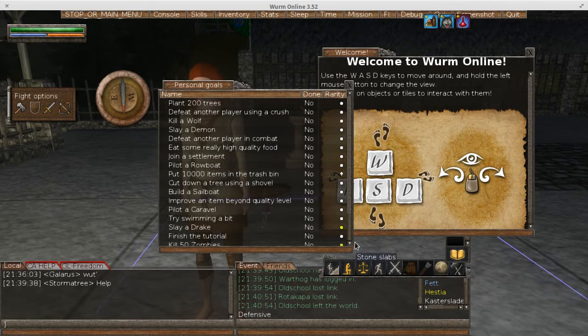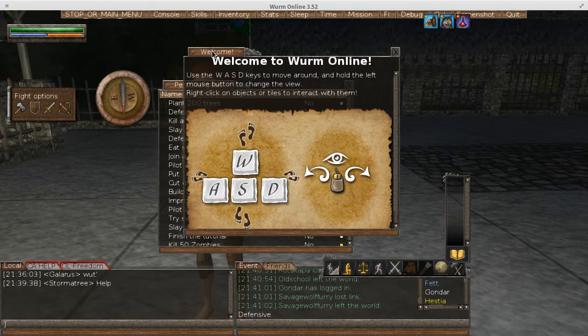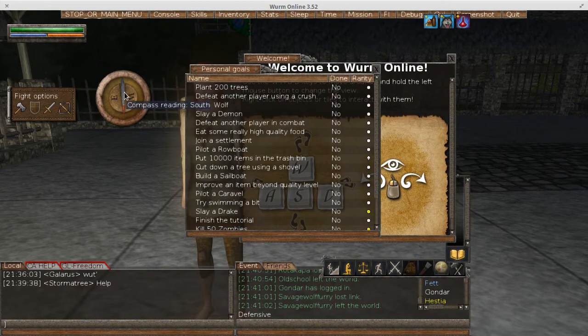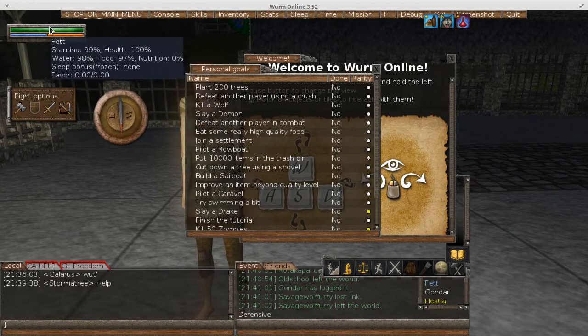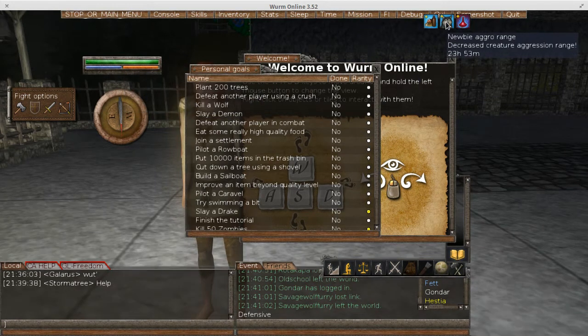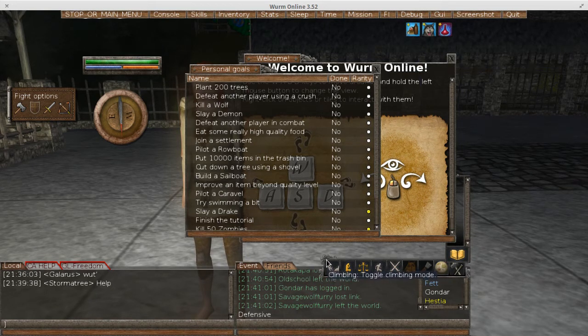This is pretty much the interface when you show up. You can move everything around and there are a couple of windows here that are different. When you go to move all of these other windows, you have to click the actual tabs here to move them around. The exceptions to that are the compass, your health and status menu, and your buffs - those you have to actually click on the menus to move them.